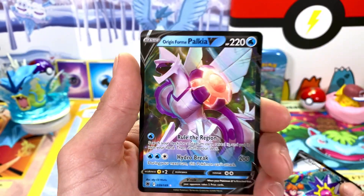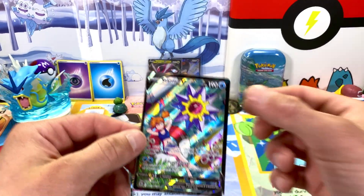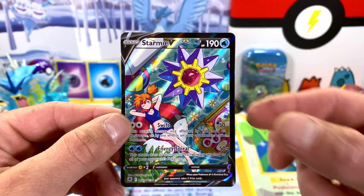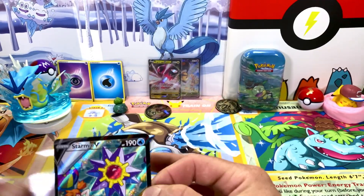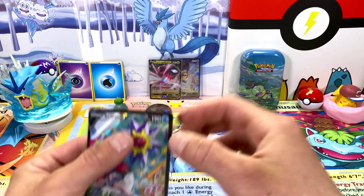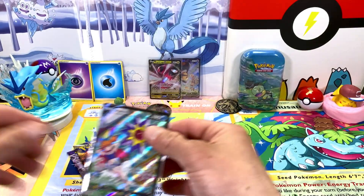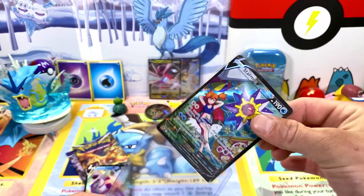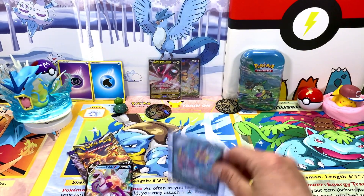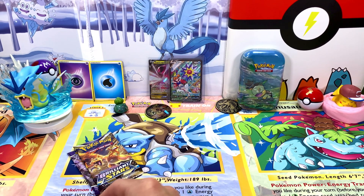Oh my goodness! We got the Origin Form Palkia V — we'll get that out of the way. But look at what we just pulled: the Starmie alternate art with Misty on the pool float. Oh my goodness, look at how awesome that card is! The centering doesn't look too off — maybe a little heavy on the left. We're going to get that right into a top loader. We've been trying to pull this card for so long — that is insane!